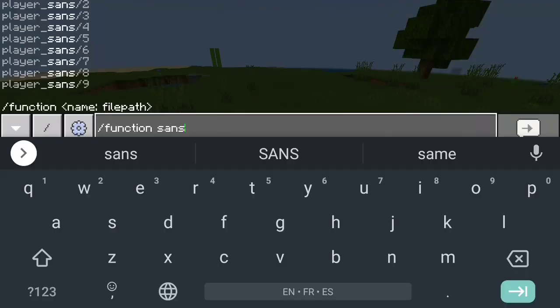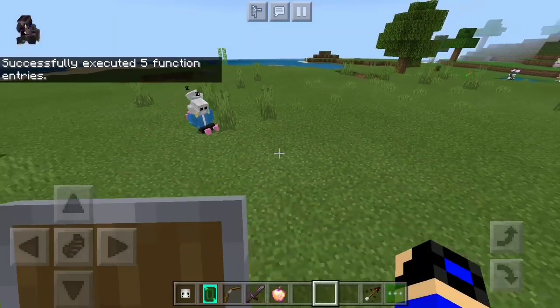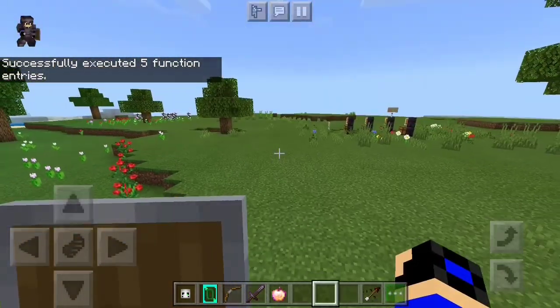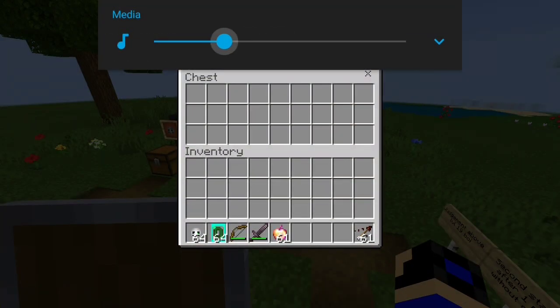Here's an Easter egg — if you do slash function sans bgm, this is what you're gonna hear. There you go — you're gonna hear the music of Sans without even fighting him. I think this is a little bit loud.